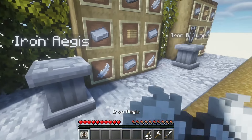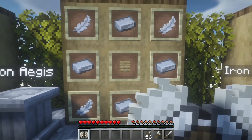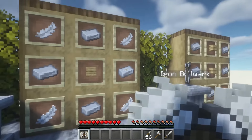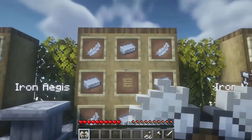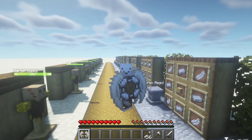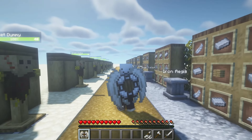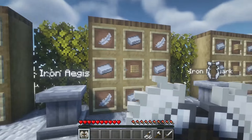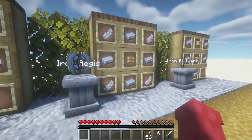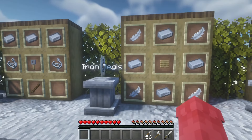Now we also have two new shields. The first is the iron Aegis. It's made from one piece of wood in the middle, four feathers in the corners, and then the resource you want at the top, bottom, left, and right of the wooden block. This one looks really cool. I don't really know what the benefit is over the normal shield, but if you have a lot of feathers lying around, I think this one would be better.